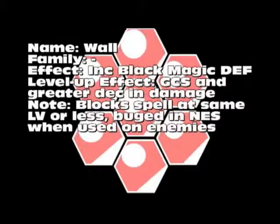Next is Wall. There are quite a few buffs and they can get a bit confusing. Wall increases your black magic defense — or rather, it blocks any spell that is the same or lower than its level. So a level 3 Fire will be blocked by a level 3 Wall. The level-up effect is greater chance of success and greater chance of decreasing the damage.